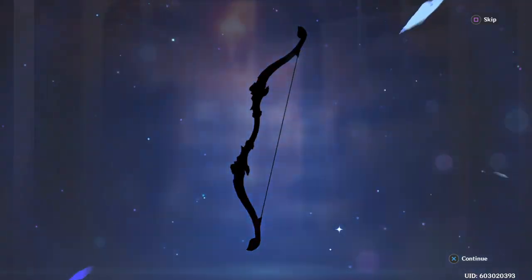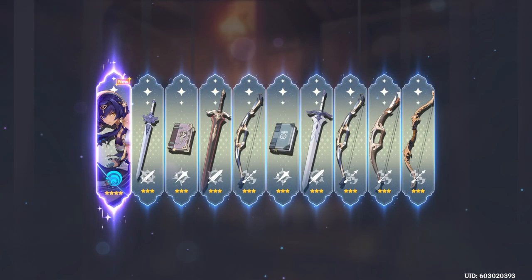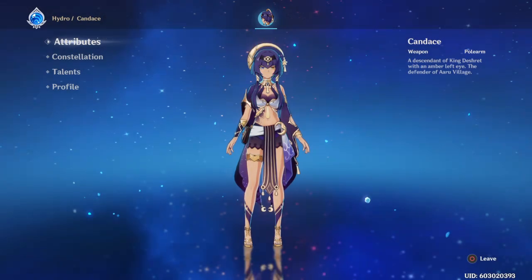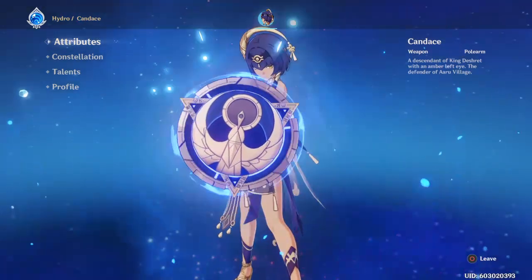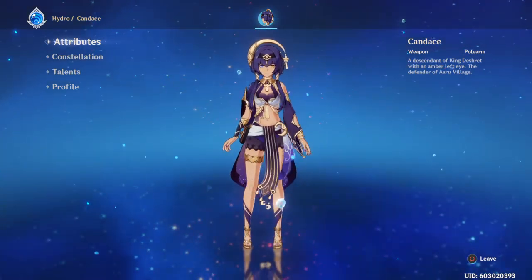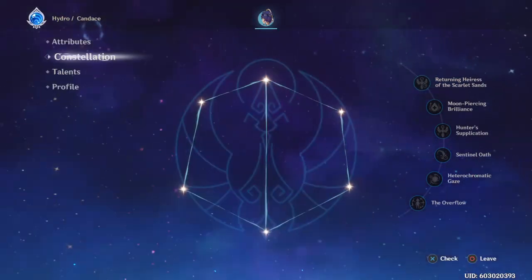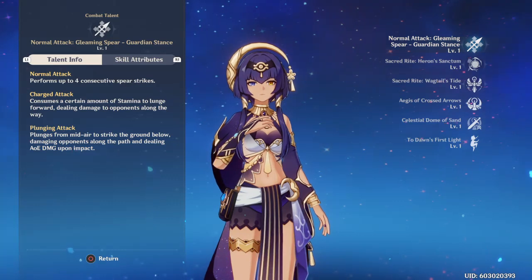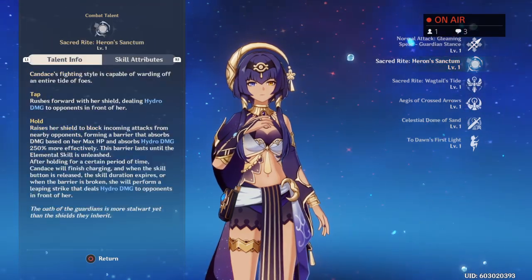At least I got my upgrade for my Shinobu. I'm gonna check this — oh no, I didn't want to check that, I wanted to see the picture. Oh, I can't see the picture anymore. Descendant of King Deshret, with an amber left eye, the defender of our village. Right off the bat she gets 94.9% for a normal attack — that's amazing.